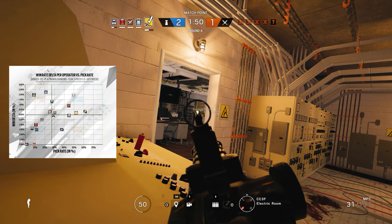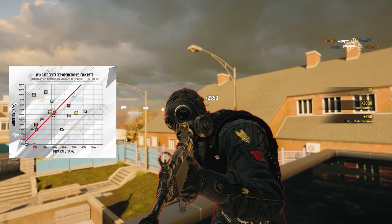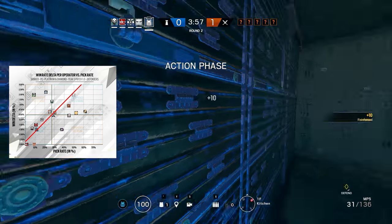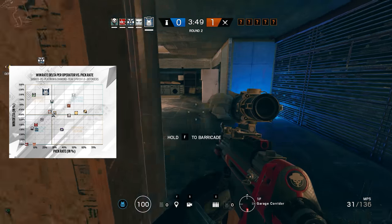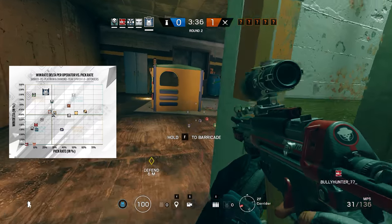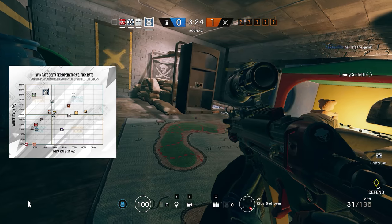Now over to the defender chart, and the first thing to notice here is that the players' pick rates are far more closely aligned to the win rates of the different operators. The better the average performance of an operator is, the more likely they are to be picked, as can be seen by the general alignment of most operators along a diagonal line. There are a few outliers though, and interestingly, it is once again the operators with the best win deltas that are actually underpicked. According to the data, Rook is the greatest asset to any defender team but his pick rate is only just over 20%, while Caveira is the second most winning operator but her pick rate is actually one of the lowest at less than 10%. This indicates again that both of these operators are undervalued, and certainly for Rook, similar to Finka's gadget being really useful but not that obvious, Rook's armour upgrade significantly ups the team's ability to soak damage.